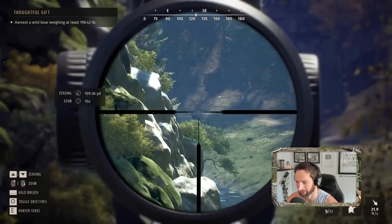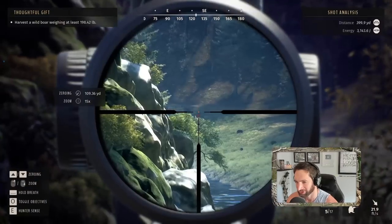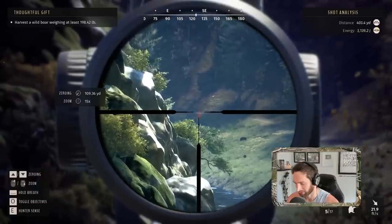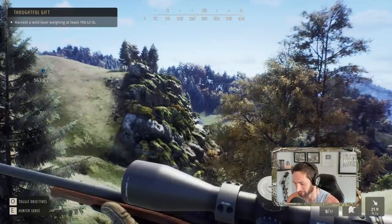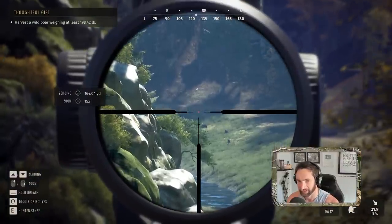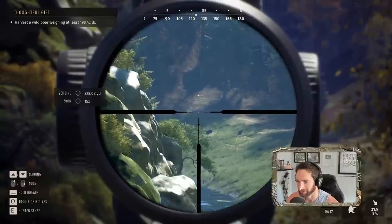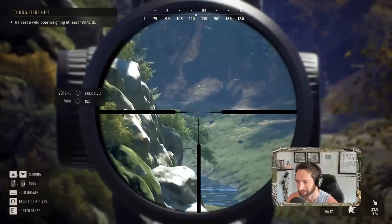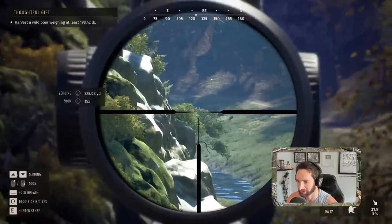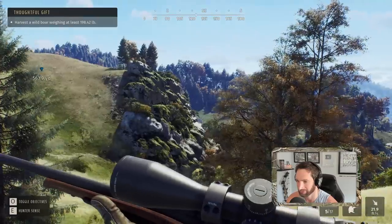All right, there's the boar we want. I kind of want to check the wind just to see how much the bullet is going to push. Looks like it's not going to push at all — perfect, that's all I really wanted to know. Now I want to turn the hunter scent off and then we'll zero in for 320. All right, now we just gotta wait for the right moment. I'm pretty sure our boar went right behind that brush, which is not ideal for a shot, but eventually he should come back out.